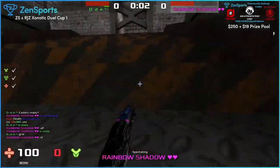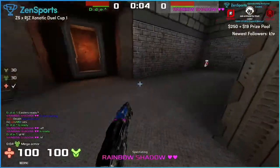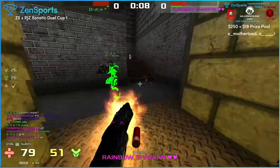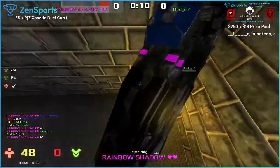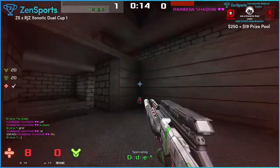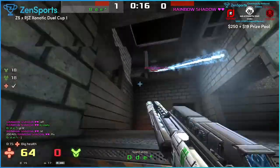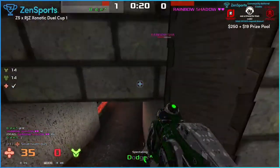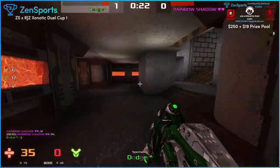I wonder what Dodger's vortex aim percentage was in that game we watched - definitely high. Rainbow grabs the mega - wow. Dodger basically lazied up through the hole and grabbed the vortex away from Rainbow Shadow.